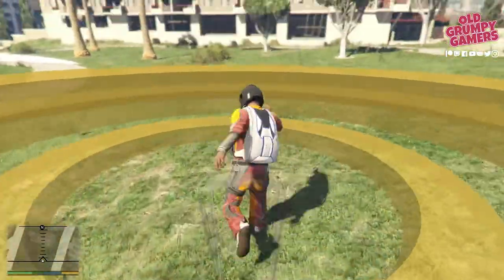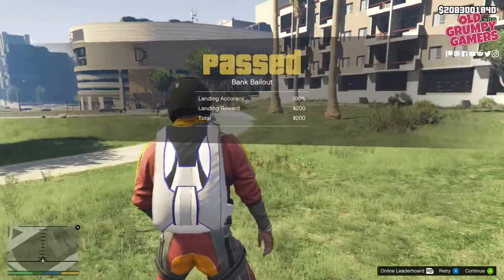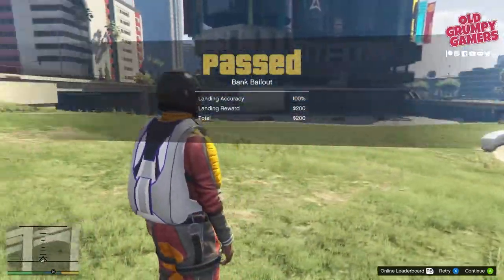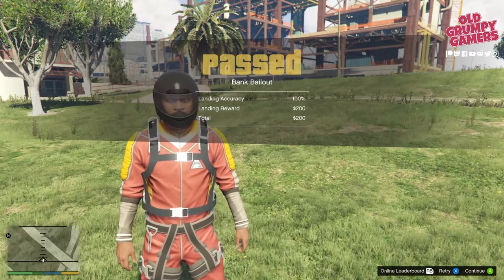And there we go — that's 100%. So that is $200 for our troubles, which is not too bad. Plus some extra experience bailing off the Maze Bank, which is always a bit of fun.